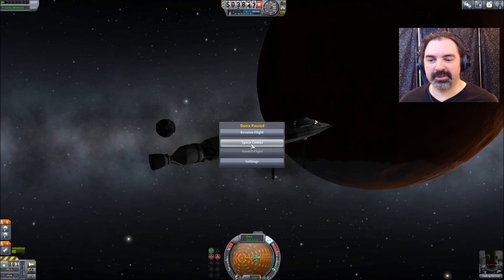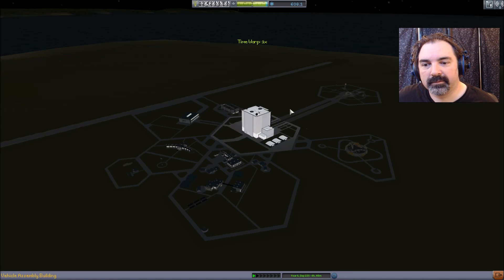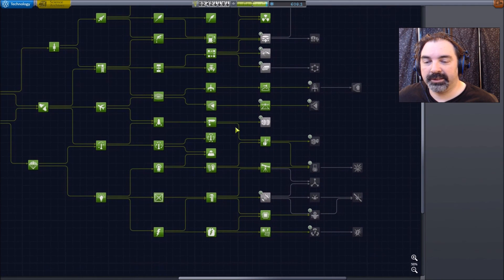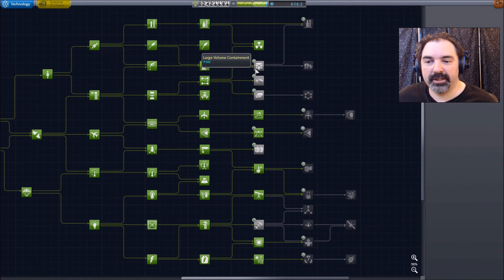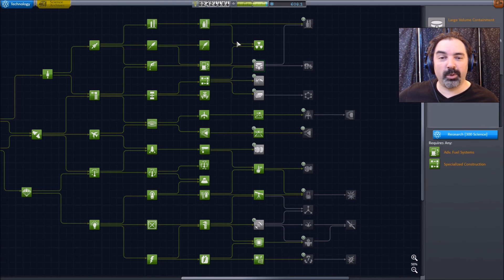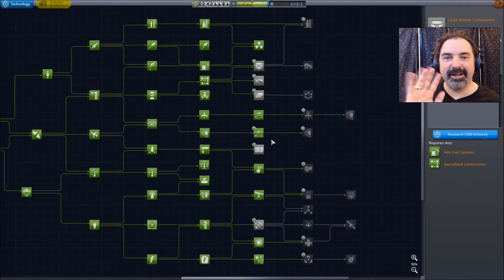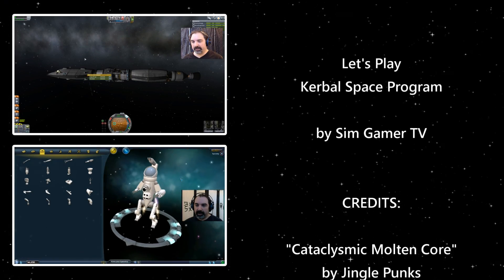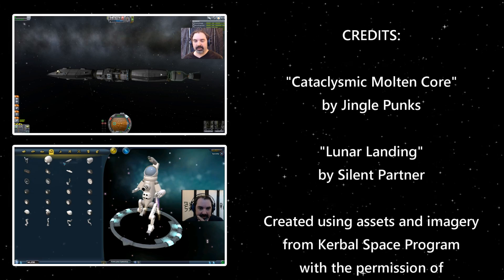That's going to be it for this episode — we'll head back to the space center. We have 608 science, which is enough for a couple more nodes. In the next episode we'll figure out how we're going to do a rescue of sorts and also figure out what to do with 2.4 million funds. Thanks for watching — goodbye!